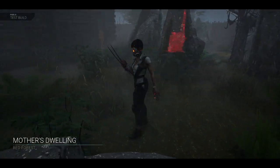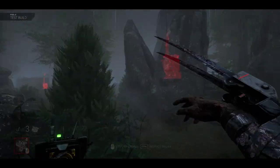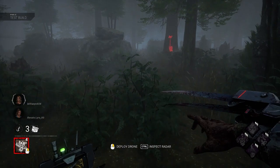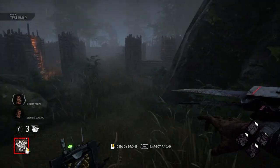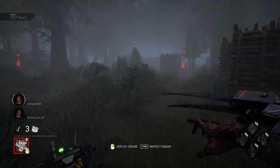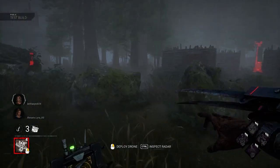DBD has released its latest public test build, and it's full of improvements like map updates, quality of life improvements, perk changes, and three new characters — two new survivors and a killer. The characters are all unlicensed and come with brand new perks and powers, so let's take a look at those first before getting into the rest of the updates on the PTB.